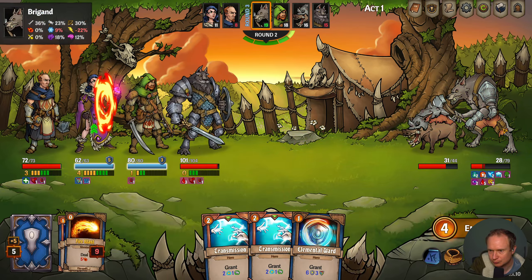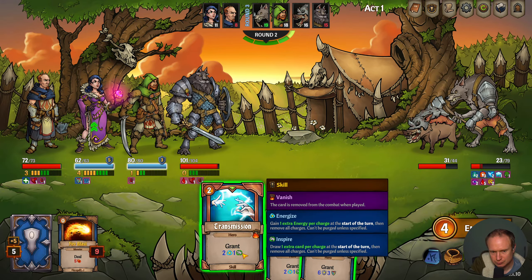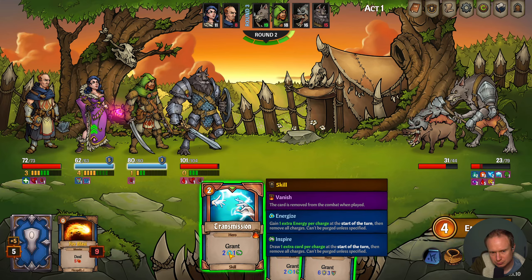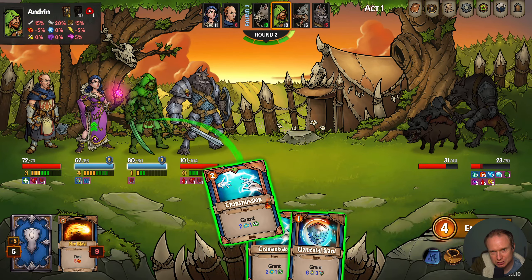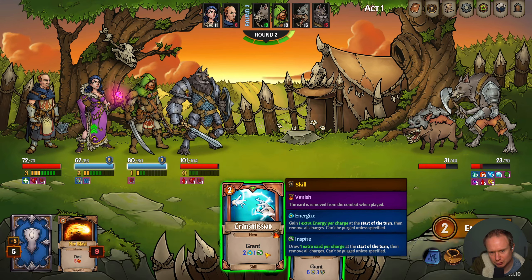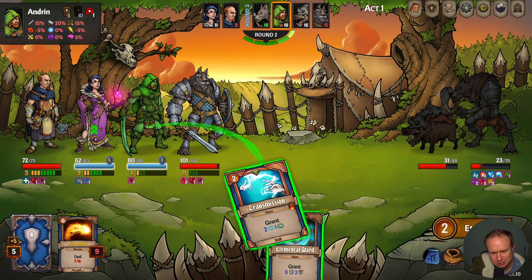That worked out quite all right. We will unstable power — despite that, we are now more powerful and insulated. We can do the mana gem. This only does three. We'll hit you with the chill.